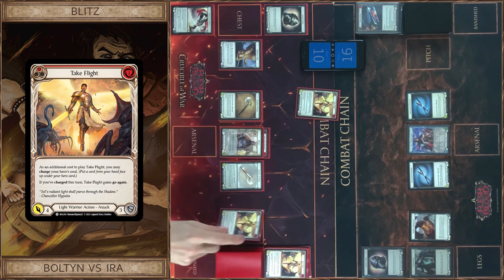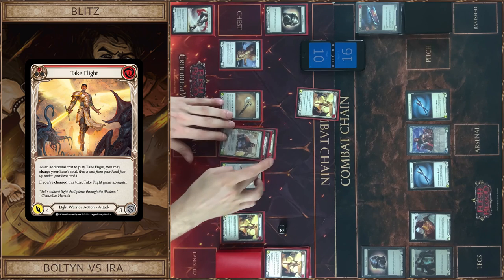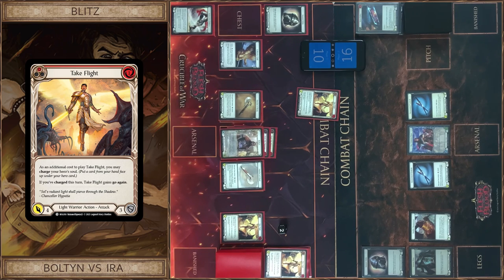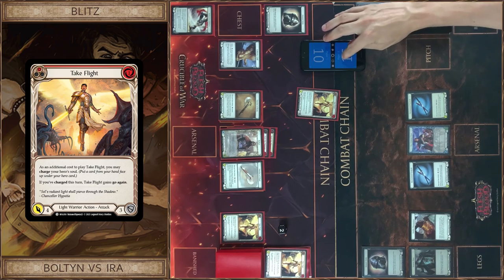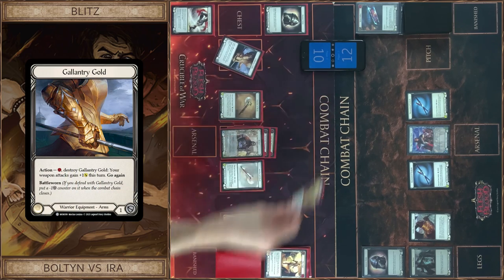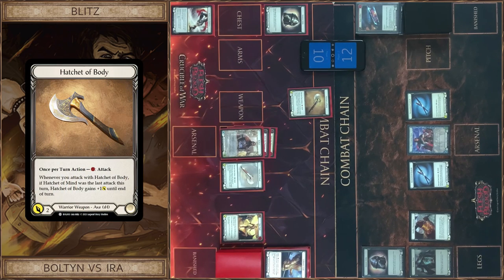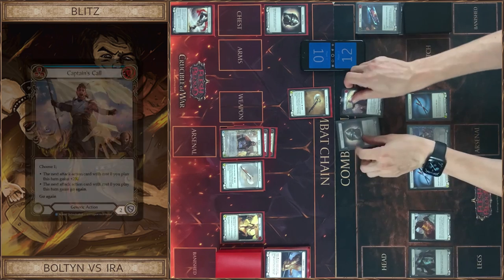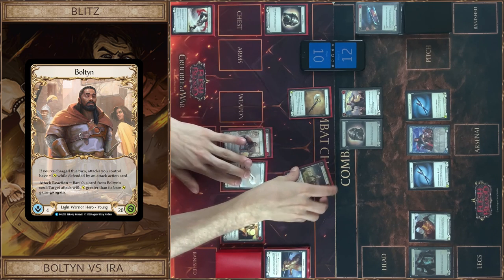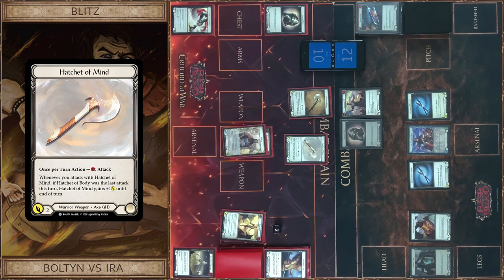I start with Take Flight, play like this. Two floating. I charge this card, so it's four with go again. I got four. After this I play Gallantry Gold, close this, and attack — three. I block three. I use Bolton's ability — it gains go again. And I attack Hatchet of Mind, two floating, so it's three. I got three.